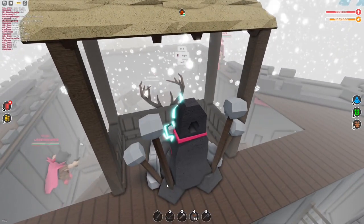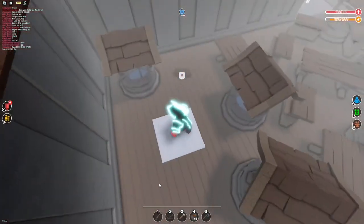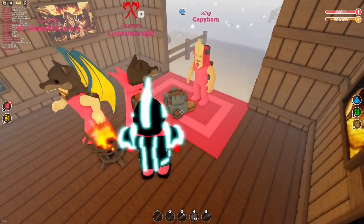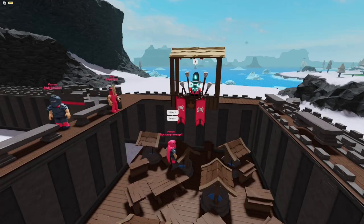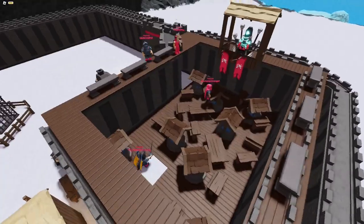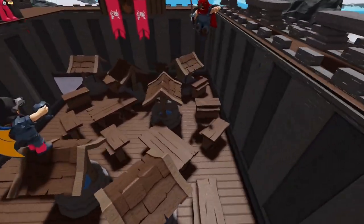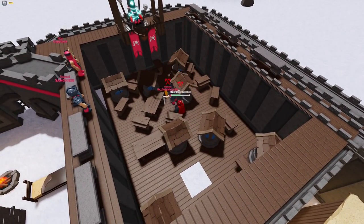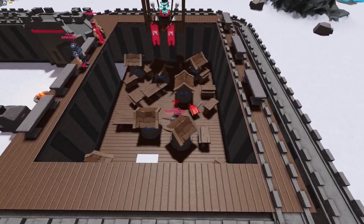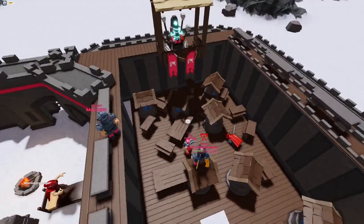It looks like Sanchez is about to win — that is insane. Look at his corpse, what the? What is this doing here? And why is there a sandwich right there? Alright, so we got our second fight for today. Let's see how it goes down. This guy is ready — look at him go, he's ready to kill something. Oh my gosh, I was right. He went in there ready.